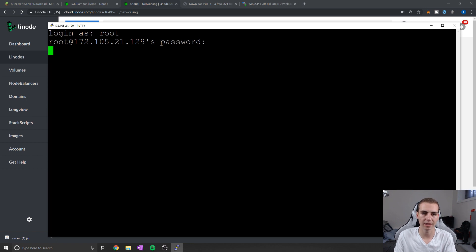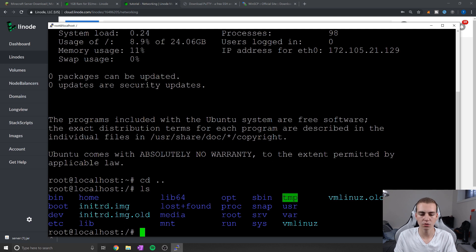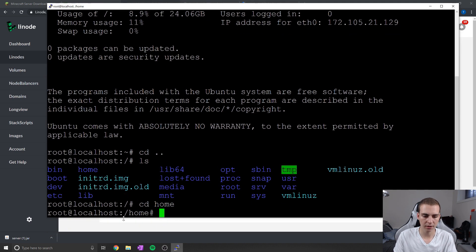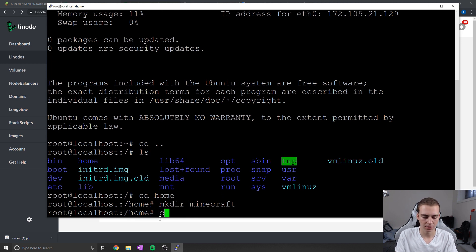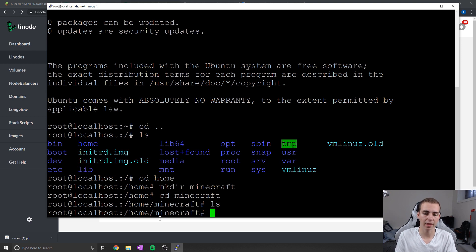Once we're in, I'll change directory back to the home directory using CD with dot-dot, then run LS. From here I'll navigate to the home directory with 'cd home', then create a new folder called Minecraft using 'mkdir Minecraft'. This is where we'll store all the Minecraft files. I'll then CD into Minecraft and type LS — you can see there's nothing in this directory yet.